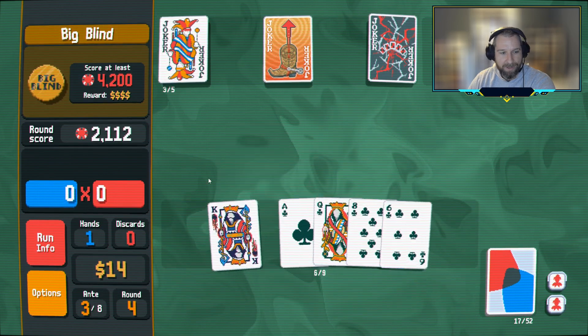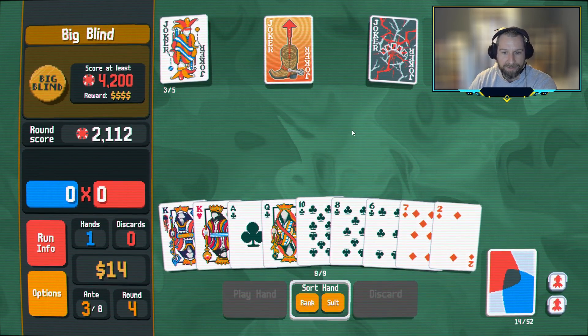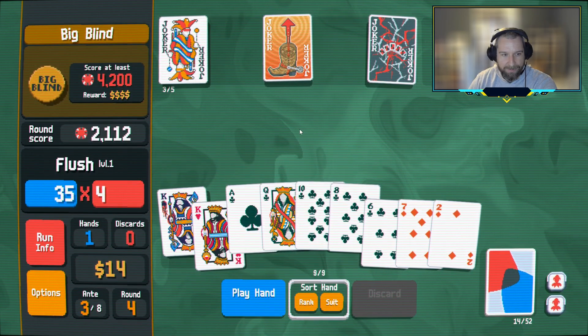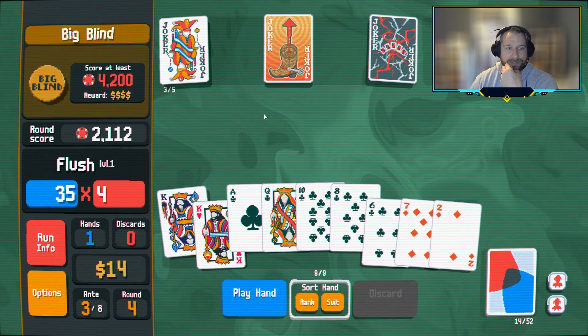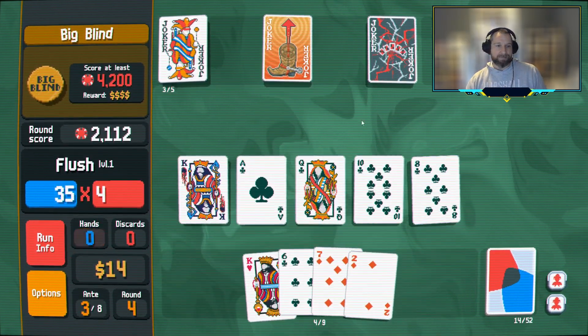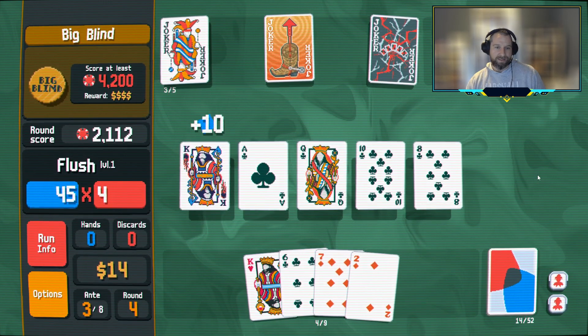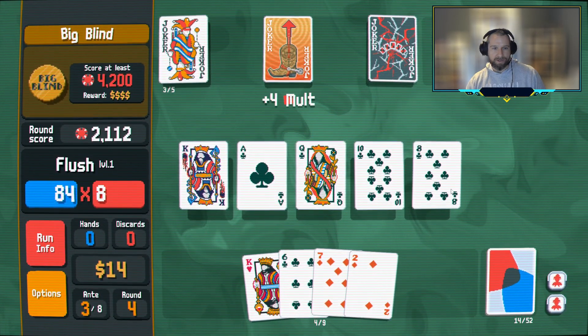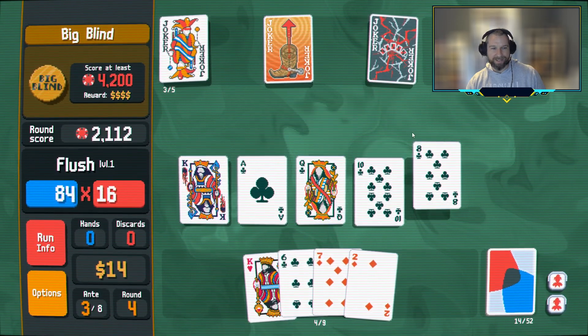I don't think we have to worry about losing this round. Now we've picked up the wild card king — I'm still just going to play another high card ace. We'll keep the five, king, ace, queen, eight, six, and play the four with it, just see if another club turns up. We're guaranteed to have the flush now. I assume it's probably good enough — I think it's going to score for like 1,500. What the fuck just happened? Did we play a pair of fours? God damn it. I didn't notice — I didn't notice.